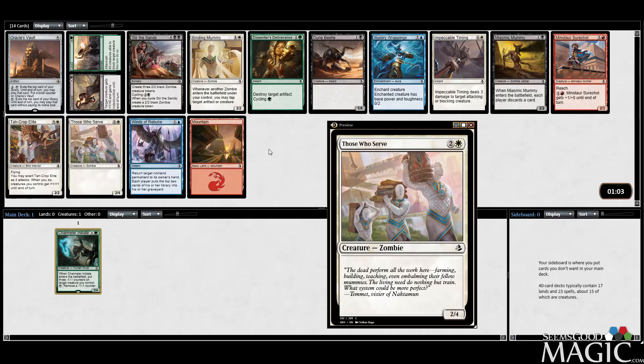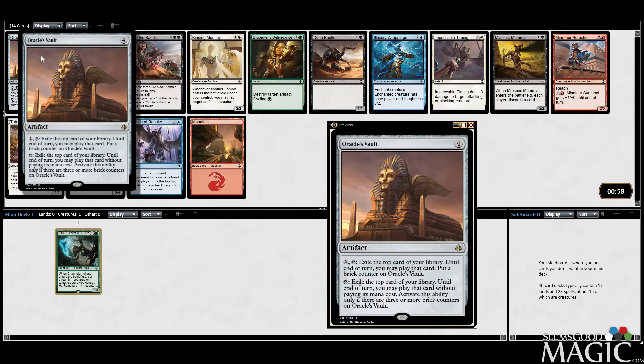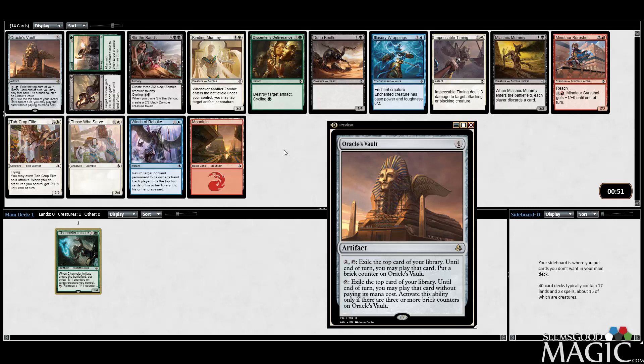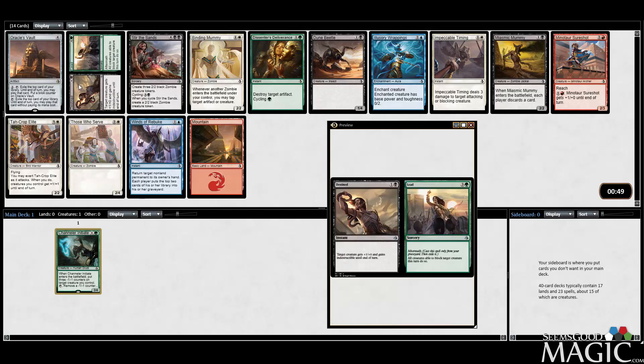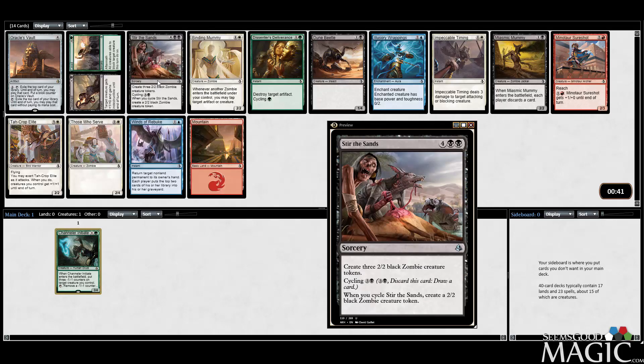For our follow-up pick, the best card is probably Stir the Sands. I don't know how I feel about Oracle's Vault — I've played it once, had it do good things, and had it be really clunky. Because of my experience with how fast this format is, I'm a little less impressed with Oracle's Vault. It's just a little too slow for my comfort. Stir the Sands is probably the best card in this pack, so we'll take it.